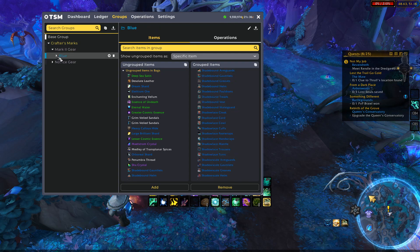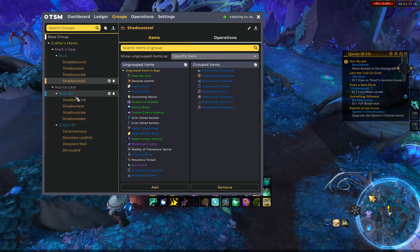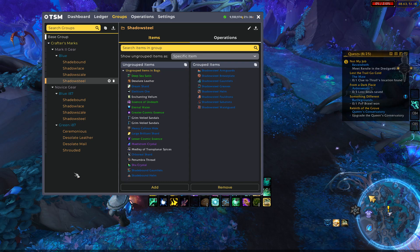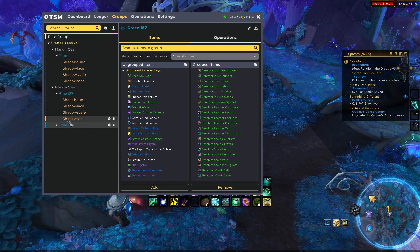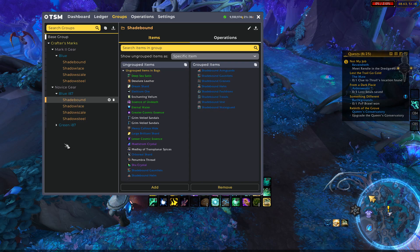With crafter's marks 2 you have all your different blue sets — four different blue sets. With the novice gear you have the blue ones and the green ones, which are the iLevel 87 gear. This is all separated to my liking. You can move this around and mess with the operations, which I do encourage to try to make it best for your server. We have the shrouded, the desolate mail set, the desolate leather set, and the ceremonious gear. We also have the respected blue parts: shadow steel plate set, mail set, cloth set, and leather set — all very organized.